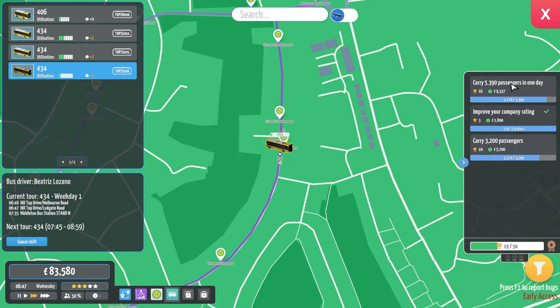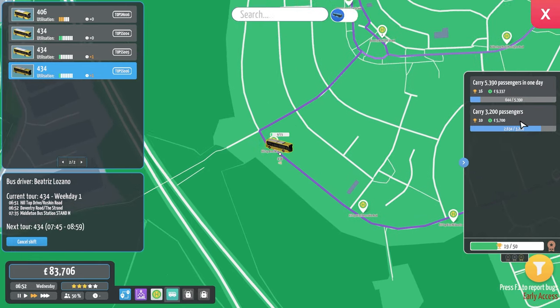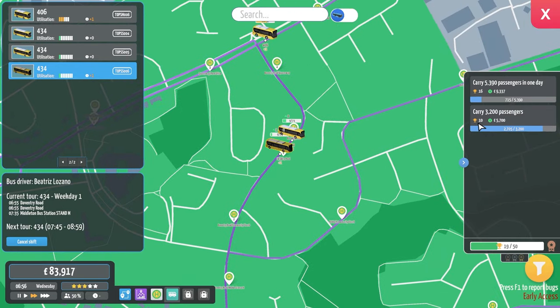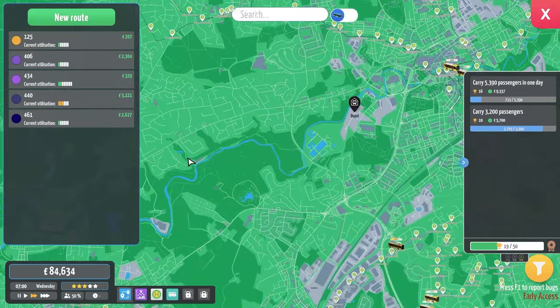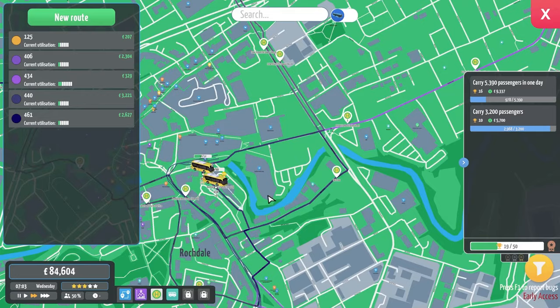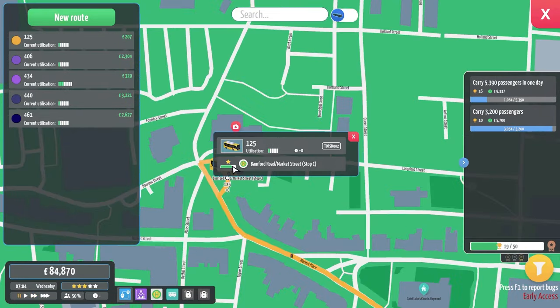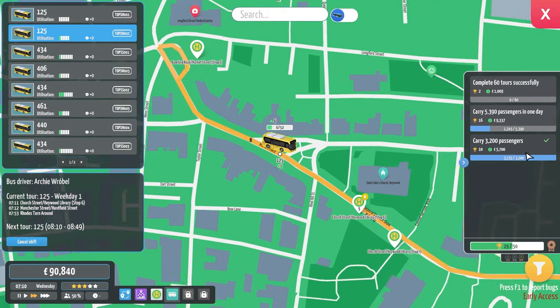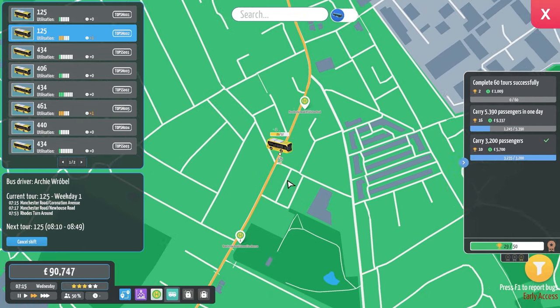We've also just had our rating go up straight away — that was great. We've now got two carry passenger achievements: carry passengers in one day, and carry passengers in total. So we are getting a lot more crowns which is great. How about our routes? The 440 is getting busy. Where is our 125? I've just remembered our 125 starts up over here.